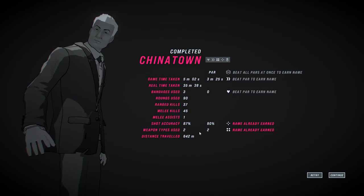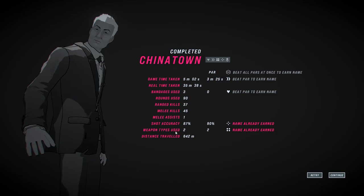At the end you get this little thing that tells you how long you took, with a par time. It took us 35 minutes of play but you're not scored on real time — it doesn't matter how long you paused for. What matters is the in-game time: it took us five minutes, and the par time is three minutes and 25 seconds. There are different ratings for shot accuracy, how far you traveled, weapon types used, and so on.